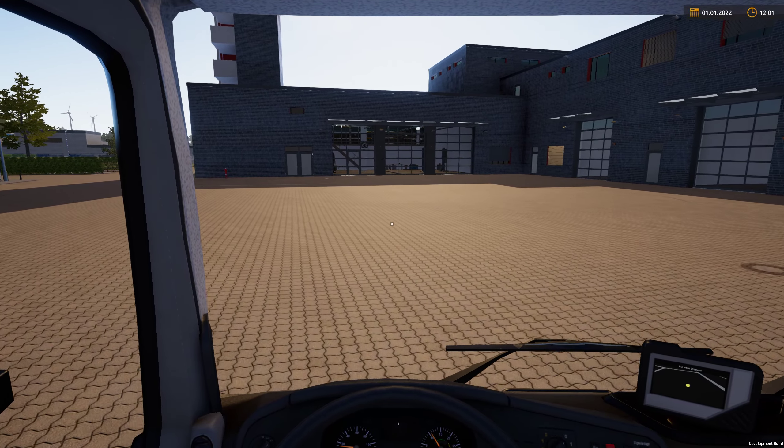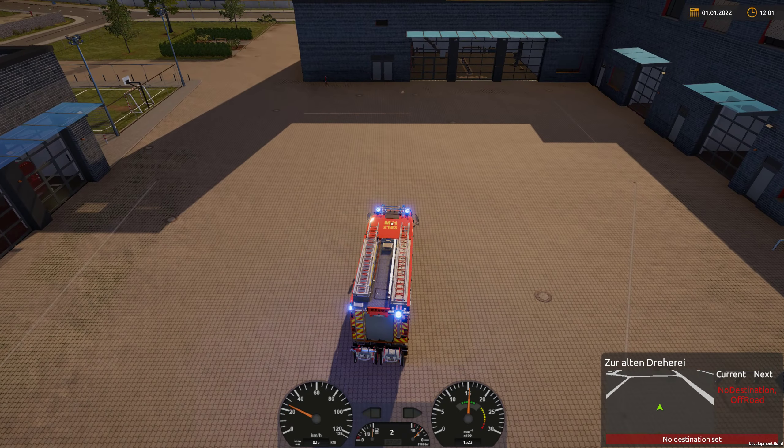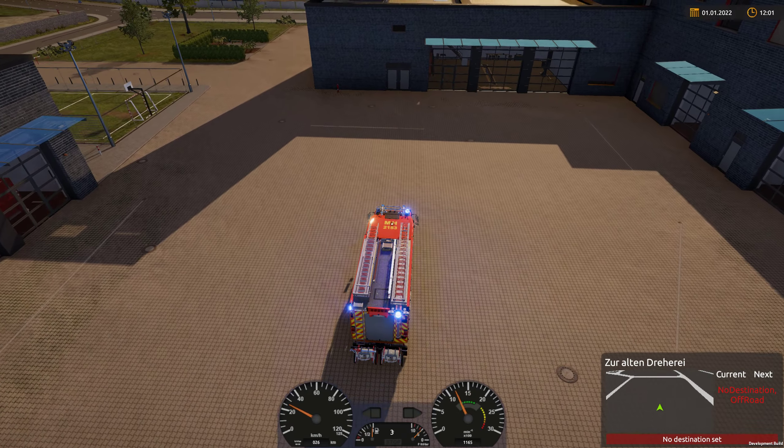Hi there folks and welcome back to another Shifty Mover video and welcome back to Emergency Call 112 Part 2. This is the second edition of the game. We're continuing to look at the basics of the vehicles, and this is the larger fire engine — the six-man fire engine.